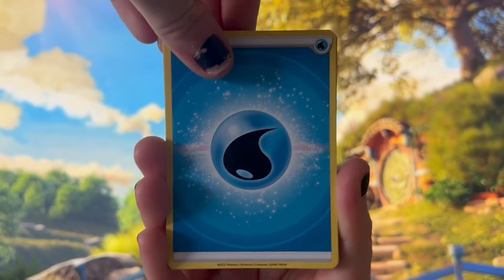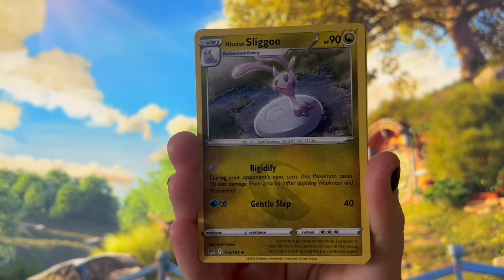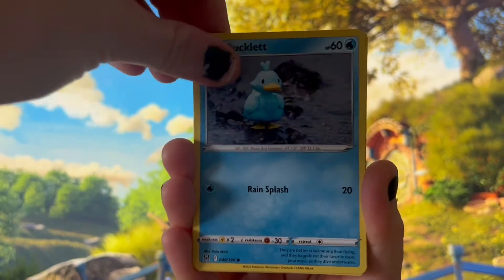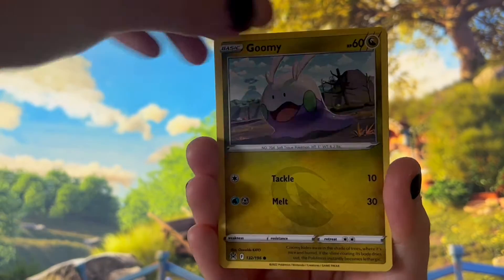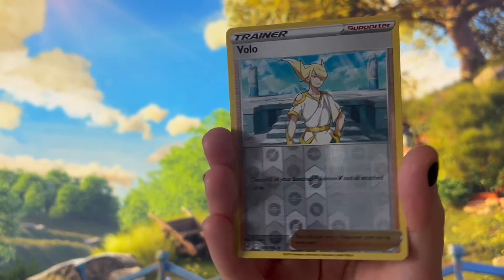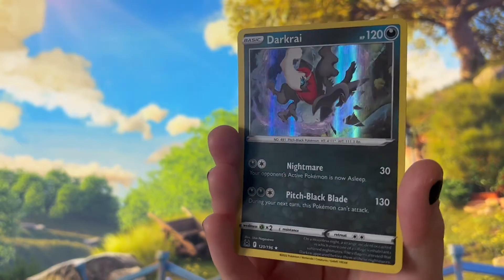So we've got the energy card, Box of Disaster, Sligu, Electric, Ducklet, Zora, Binnacle, Gumi, Bronzer, a Reverse Holo Volo, and a Holo Dark Rey.